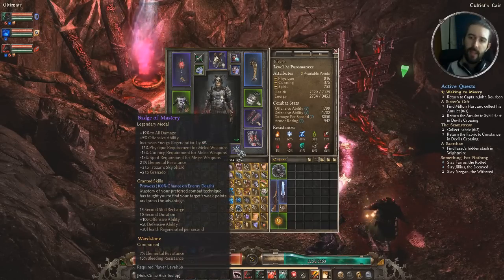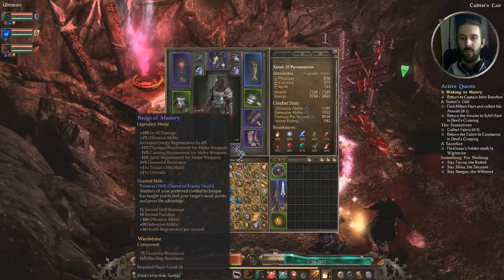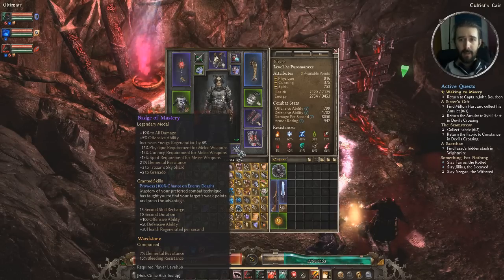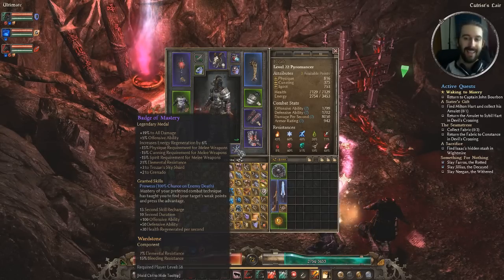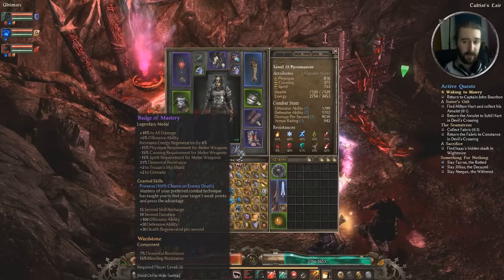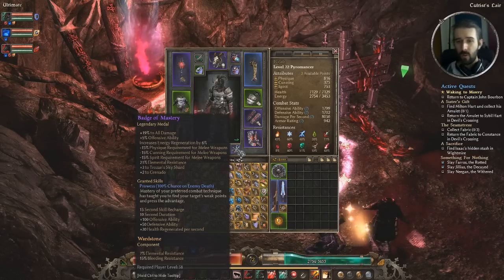Badge of Mastery for the medal — I crafted this because I had the recipe; it's a good all-rounder. The plus skills are less relevant but 19% to all damage, 5% offensive ability, minus requirements to several gear types, and elemental resistances are all solid. It also has the skill Prowess — 100% chance on enemy death to buff us: 100 offensive ability, 50 defensive ability, and 30 health regenerated per second. It's a 10-second duration with only a 15-second cooldown, so we're getting that buff very frequently. A Wardstone is slotted in for extra resistances.